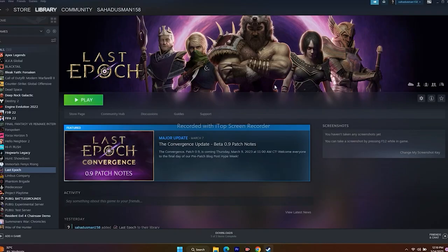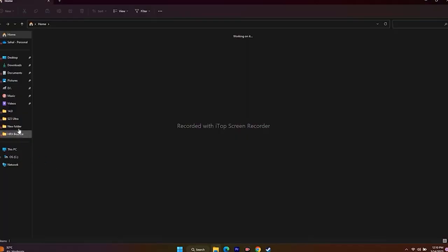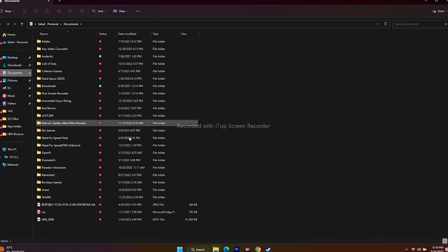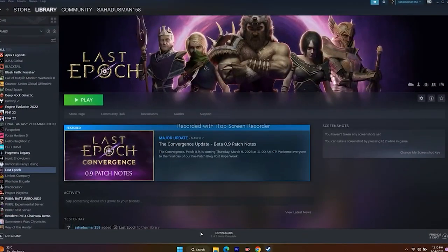Next one is all about deleting the saved game file. Go to File Explorer, navigate to Documents. When you play the game and save it, you'll have a folder called Lost Epoch. Find that folder and delete it — keep in mind you will be losing all your save data. Once deleted, launch the game and start from scratch; that is going to work for you.